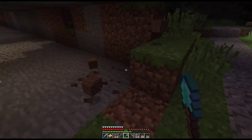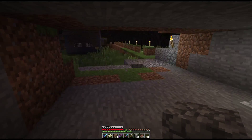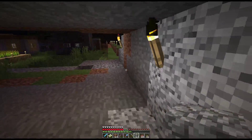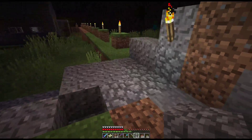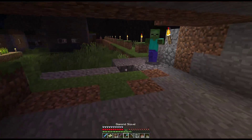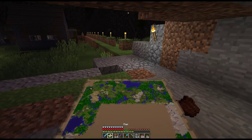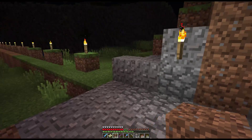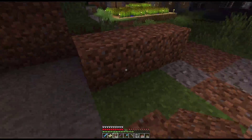We've made it to the other side of the hill, which is good. The reason it's a total of six wide is because four for the racing, and then one outer layer block on each side. One, two, three, four — yep, I fully expected the monsters to show up.